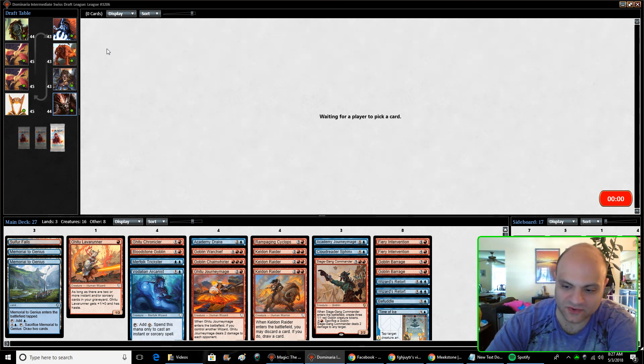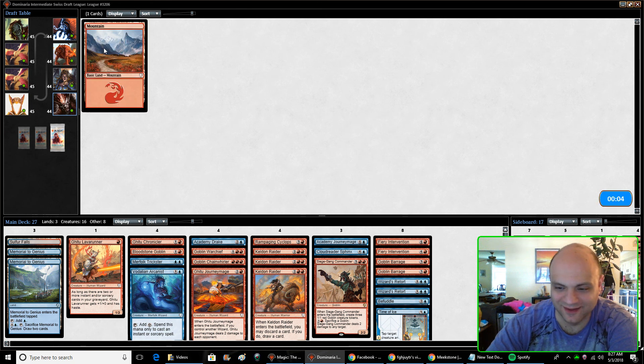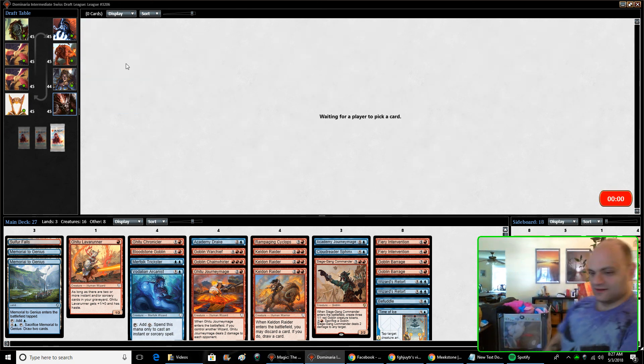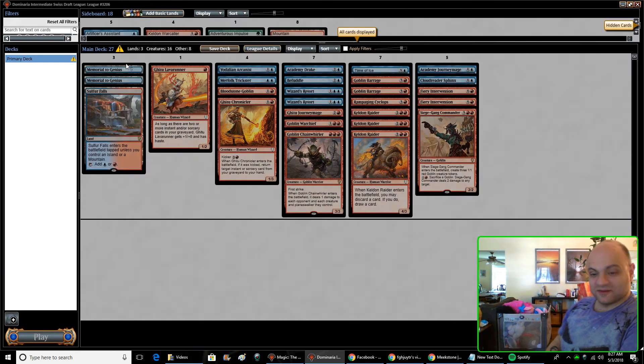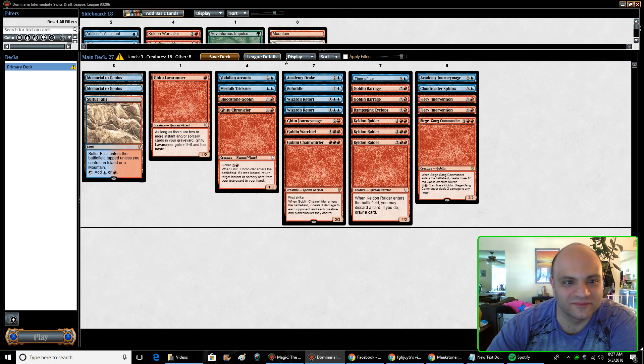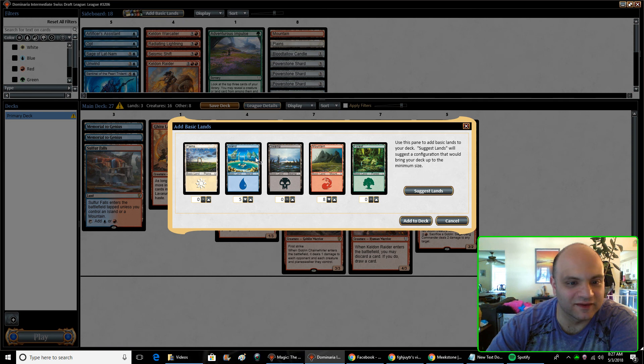Over my shoulder, that's Poppy Troll in the playpen. I keep all the stuffed animals in there — my daughters like to dive in there, it's kind of fun. I think this is a 16-land deck, perhaps, because we're only playing two colors.